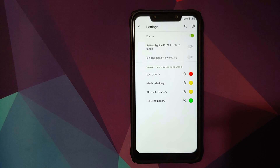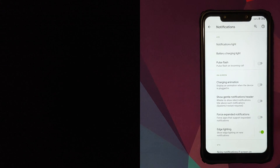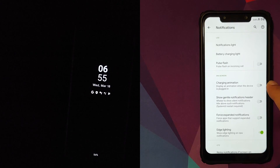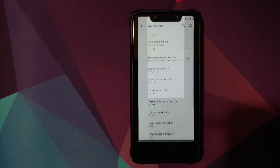Then you have customizations for notifications. Notification light can be enabled or disabled for specific applications. If you want battery charging light or not — and of course the LED at the bottom of the Poco F1 does not support RGB mode, so it will always be white. There's also an on-screen charging animation toggle, gentle notification header, edge lighting, noisy notifications if screen is on, and in-call vibration options — vibrate when a call is connected, when there's call waiting, and when a call is disconnected.